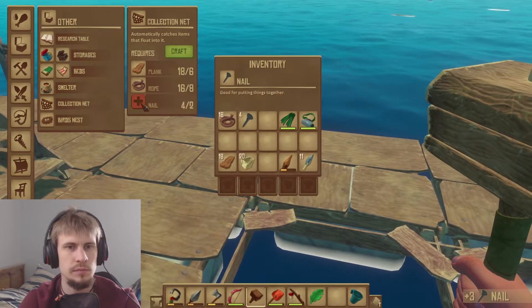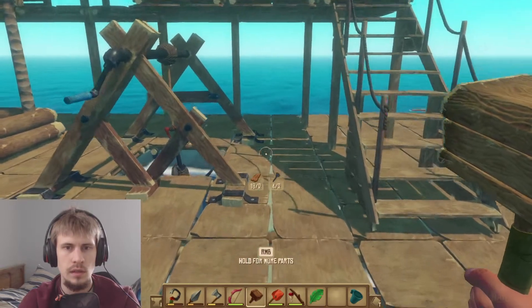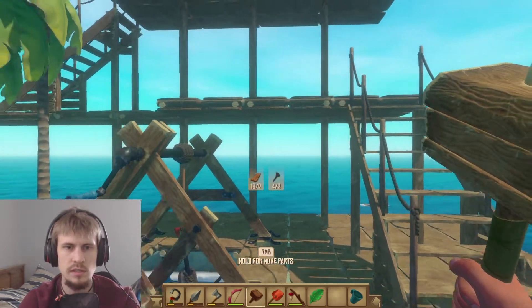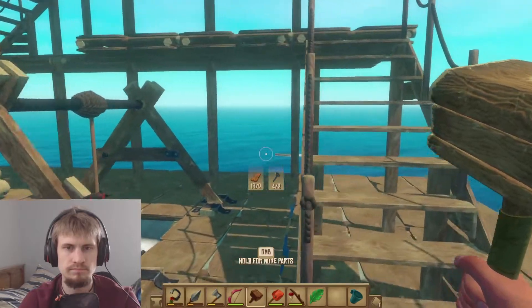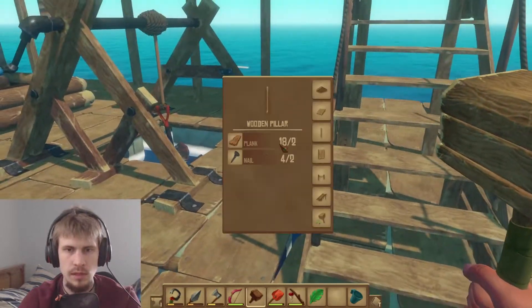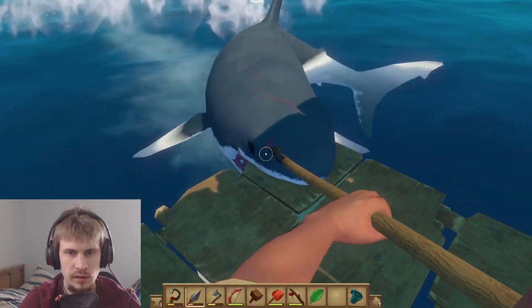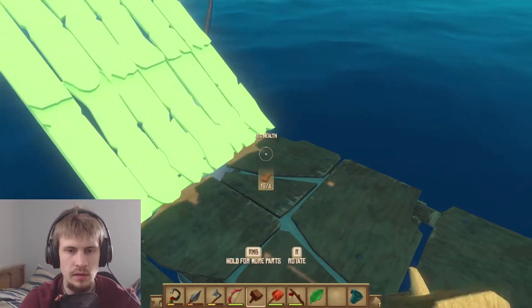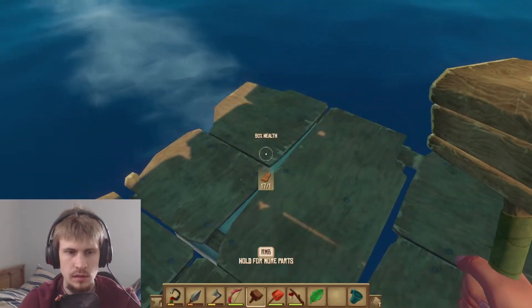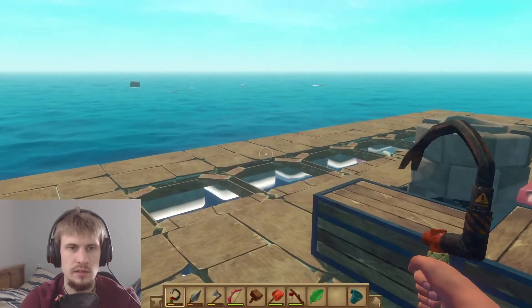What do I need for a collection net? Nails, but we need those for the pillars. Okay, where's the next spot I could - there may be a problem there on the map. You bugger - at least we caught you early. We caught it early enough that it stopped from breaking anything else off.